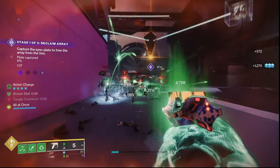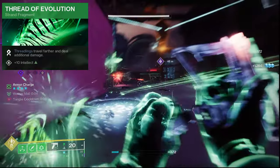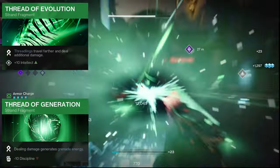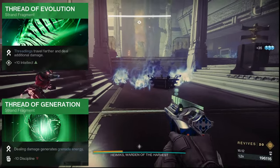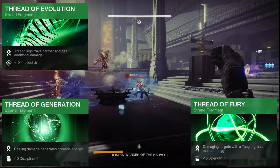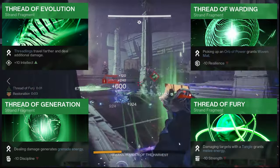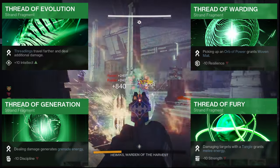Onto the fragments — we're using Thread of Evolution to buff Threadlings' distance and damage, Thread of Generation to grant grenade energy back on dealing any type of damage, Thread of Fury to grant melee energy back on dealing damage with Tangles, which works great with Maelstrom, and lastly Thread of Warding to grant Woven Mail on orb pickups for damage resistance.